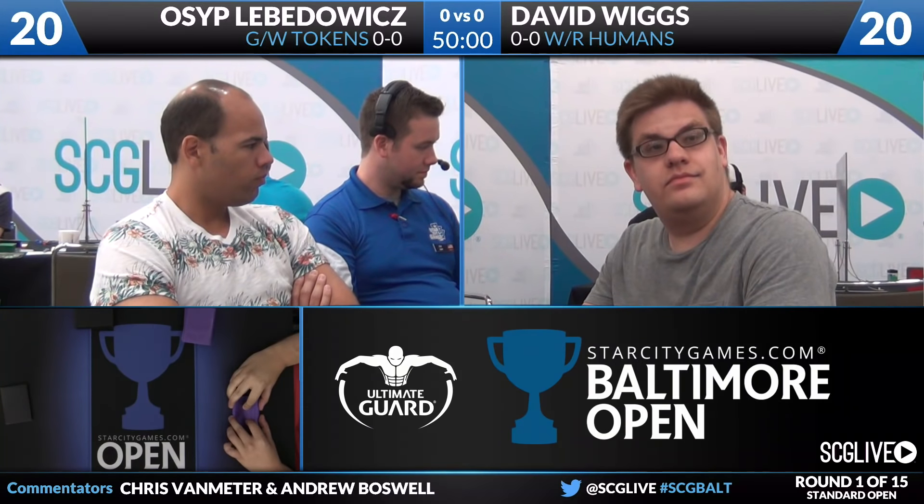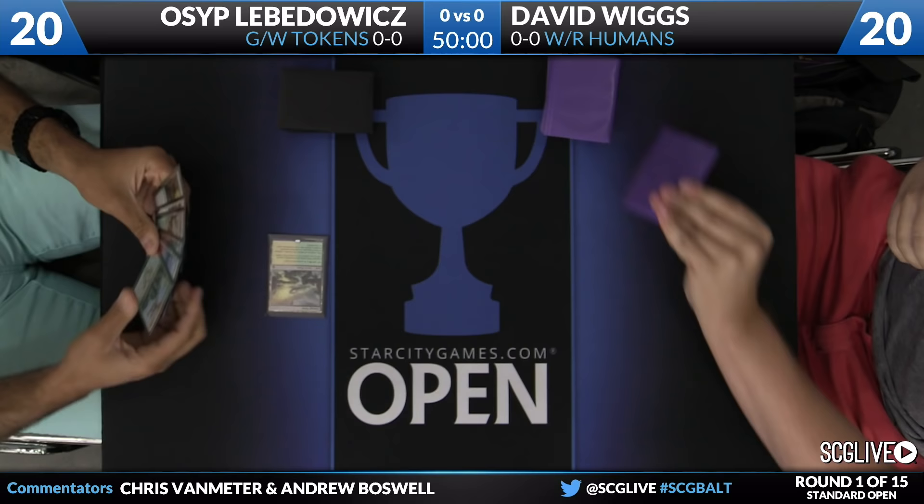I played Tragic Arrogance in the main deck of Green-White Tokens last weekend. I really liked it, and I think it's going to pay off for Osep, particularly in this matchup. So let's get this match going. Here we are, round one of the StarCityGames.com Standard Open in Baltimore, brought to you by Ultimate Guard.